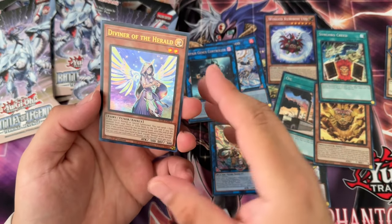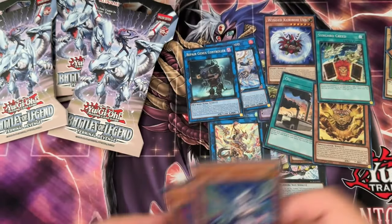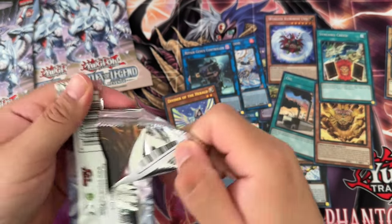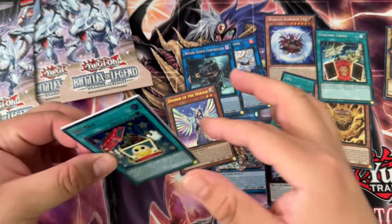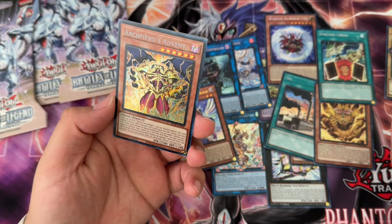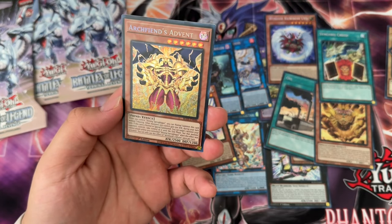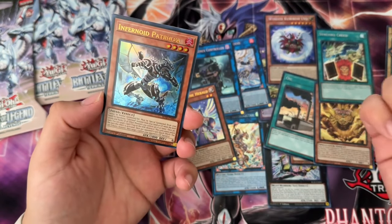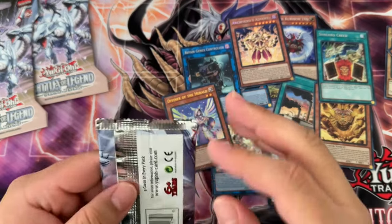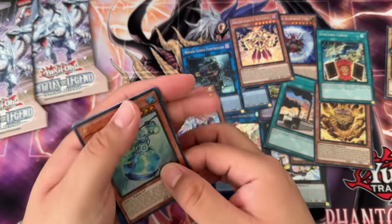First one — holy! Diviner of the Herald! That is insane, man — insane how shorted Diviner is. Wow. I think we were like 10 blisters deep and I've opened up more product of this too on the channel, so it's not just these blisters. Archfiend's Advent — nice, I think this artwork goes hard, man. Golden Summon Skull, it's badass and it is a QCR, so it's pretty cheap actually. I guess the effect might not be good; I don't really know the effect to be honest, but the artwork goes hard for sure.